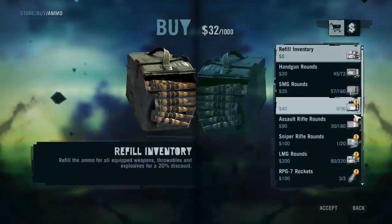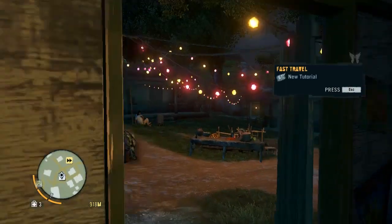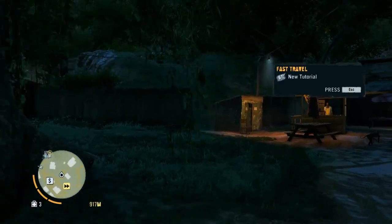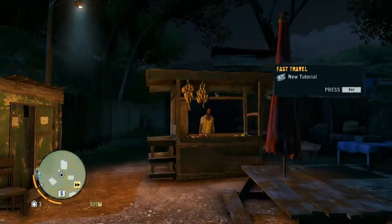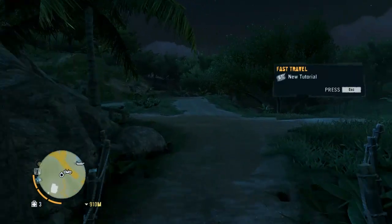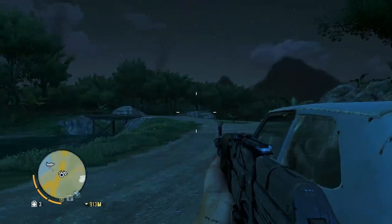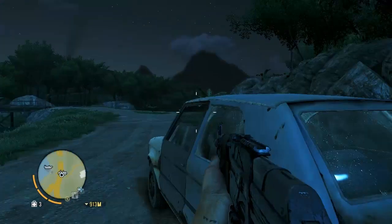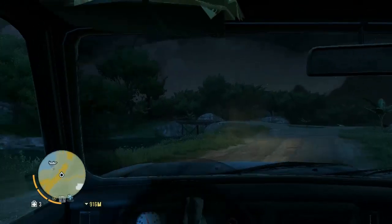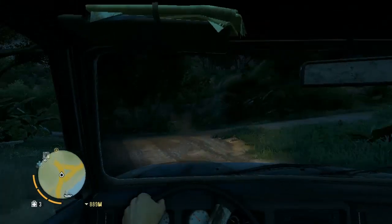So we're gonna do the first — no, this is not the first mission, this is I think the third. The first mission is when you start, it is called 'Make a Break for It,' but this should be the first mission that is somewhat difficult compared to the others. So here we are, I'm gonna get a car and go to the Medusa to get this thing done. Okay, ready for some driving. To the Medusa we go.